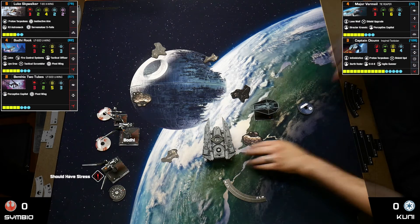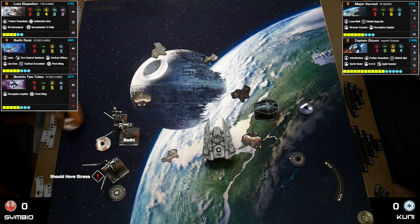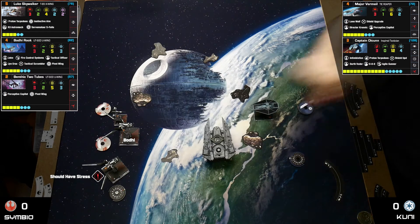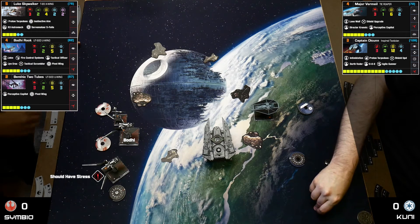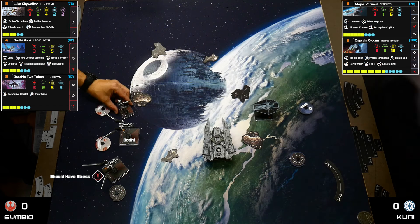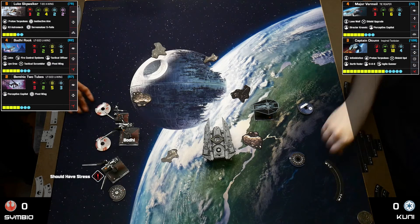The Decimator performs a target lock on Bodhi Rook — who has five hull plus three shields for eight total health. The Reaper's ailerons do a one-forward and then its actual maneuver is a two-bank to the left, getting right up in there. It's looking very close to Bodhi's position.